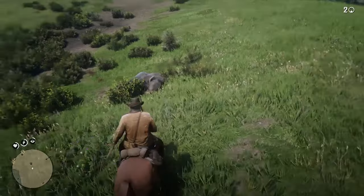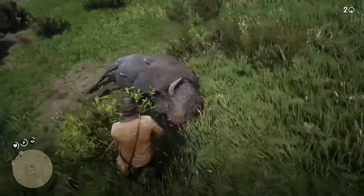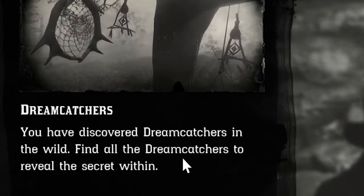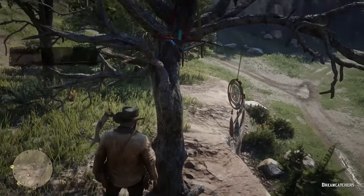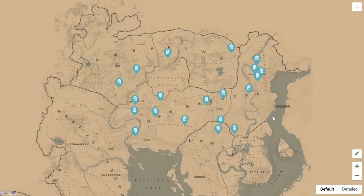Back to the topic. In order to obtain this item, it will take you about 1 hour completing a secret quest called Dream Coaches. The mission brief says you have to find all the Dream Coaches in the wild to reveal the secret within. To start the quest, it's enough to find one of the 20 spread out in the area between Valentine and Onehorn. Let's see where you can find them all.